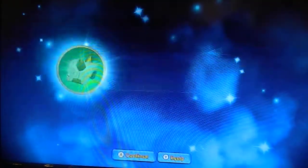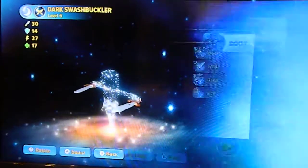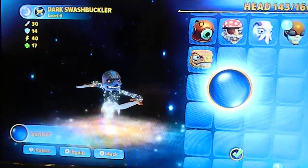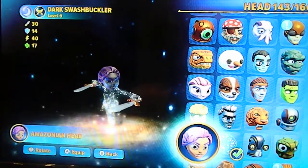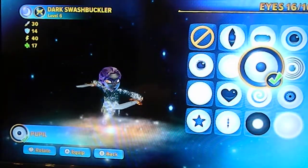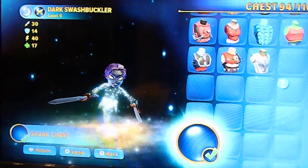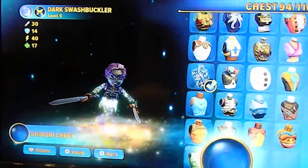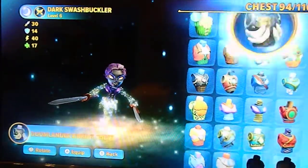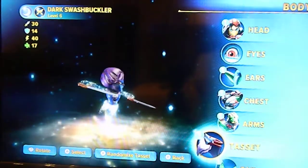New shoulder guards! Okay, here I am. Going to try and create my dark elemental swashbuckler. I'm also gonna give her this. And I don't give her any ears. Let's see — Bellarina, Bellarina. Ah, here it is! That's about it!